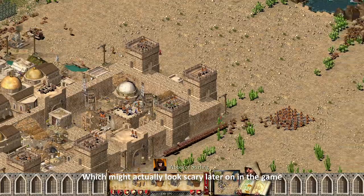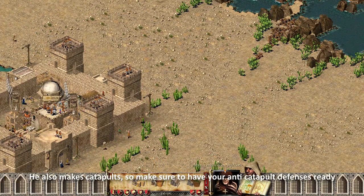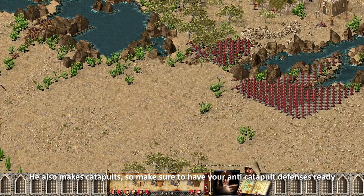Which can actually look scary later on in the game. He also makes catapults, so make sure to have your anti-catapult defenses ready.